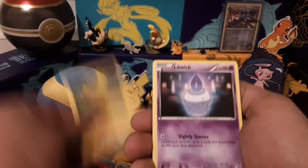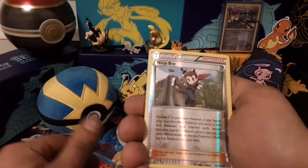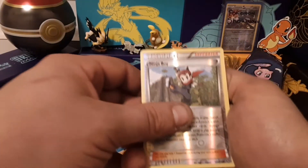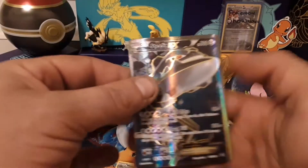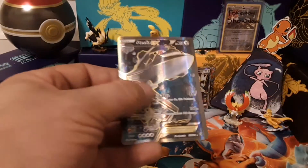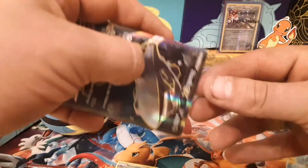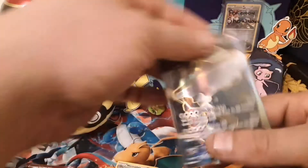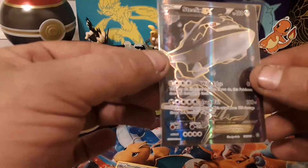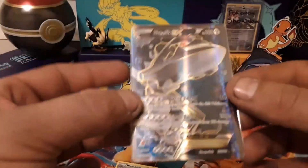Amoonguss, Joltik, Litwick, Pyroar, Marowak. Reverse is Ninja Boy - Ninja Boy up in this! Ho ho ho! Steelix EX full art! Alright! I could get nothing else now. God, I miss the black border full art so much - the dark backgrounds. They just look so much more BA as the kids say nowadays.